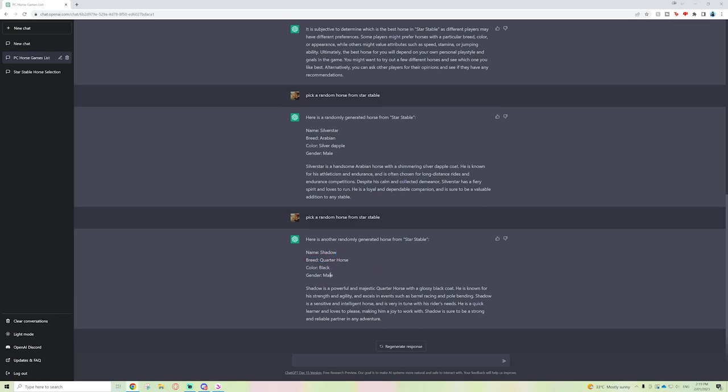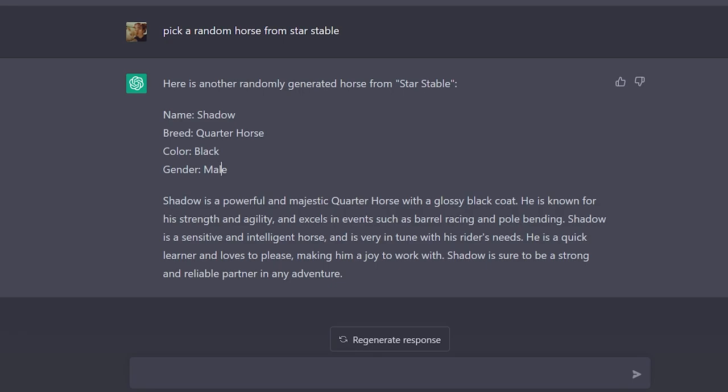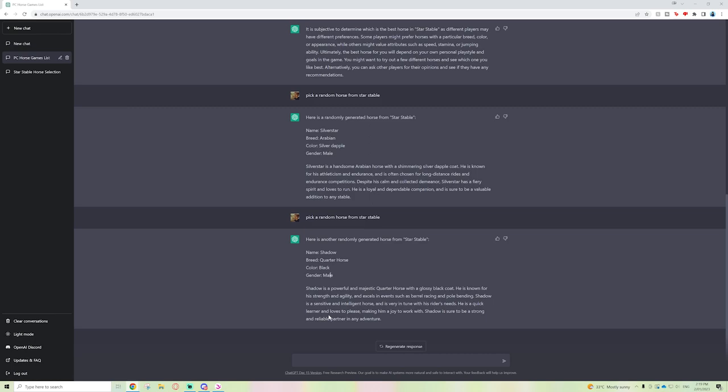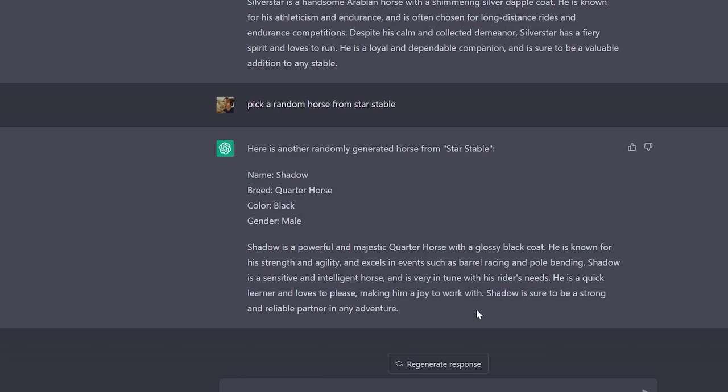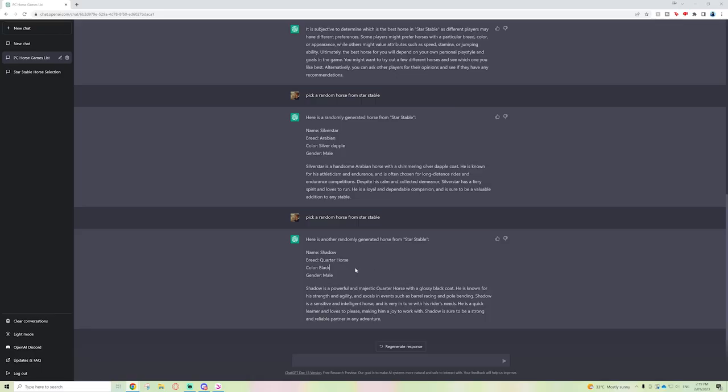The one we've just gotten now is Shadow — Quarter Horse, black, male. 'Shadow is a powerful and majestic Quarter Horse with a glossy black coat. He's known for his strength and agility and excels in events such as barrel racing and pole bending. Shadow is a sensitive and intelligent horse, very in tune with his rider's needs. He is a quick learner and loves to please, making him a joy to work with.' Isn't this just the perfect role-playing generator?